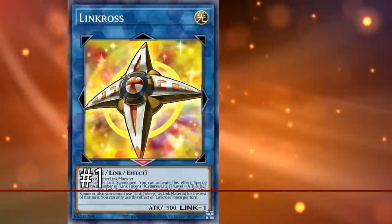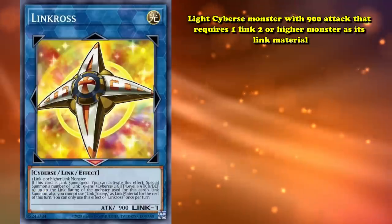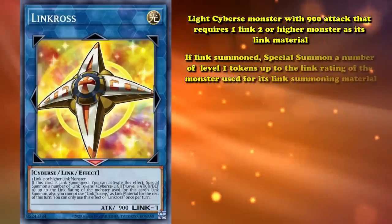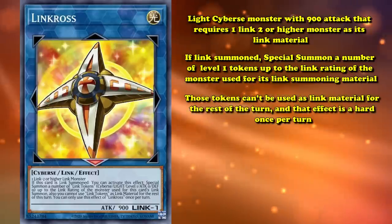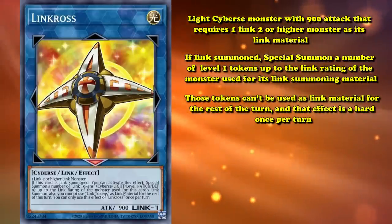And finally, taking the top spot on this list, we have Linkross at number 1. Linkross is a light Cyberse monster with 900 attack that requires one Link 2 or higher monster as its Link material. If it's Link summoned, you can special summon a number of level 1 tokens up to the Link rating of the monster used for its Link summoning material. Those tokens can't be used for Link materials for the rest of the turn, and that effect is a hard once per turn.